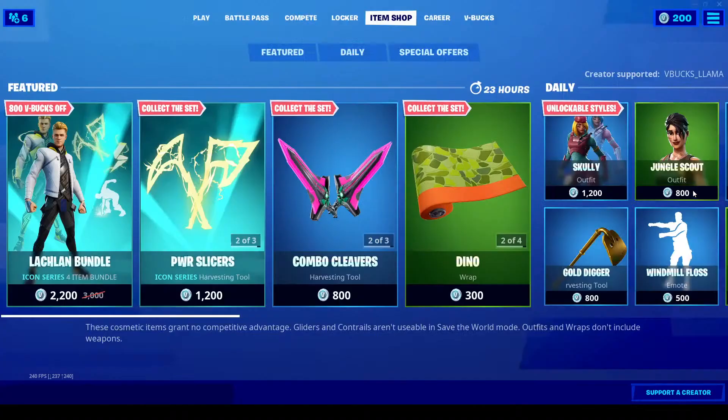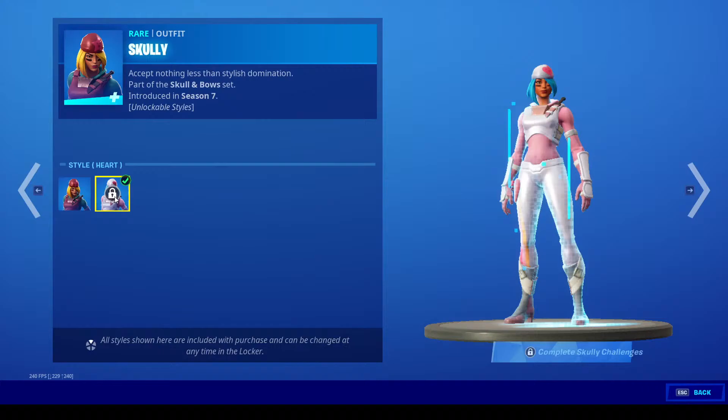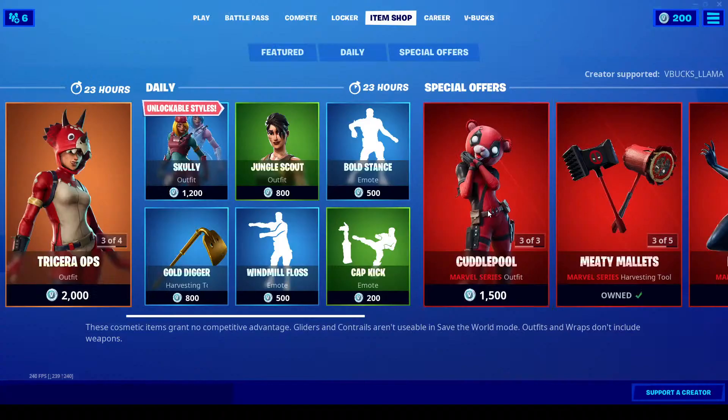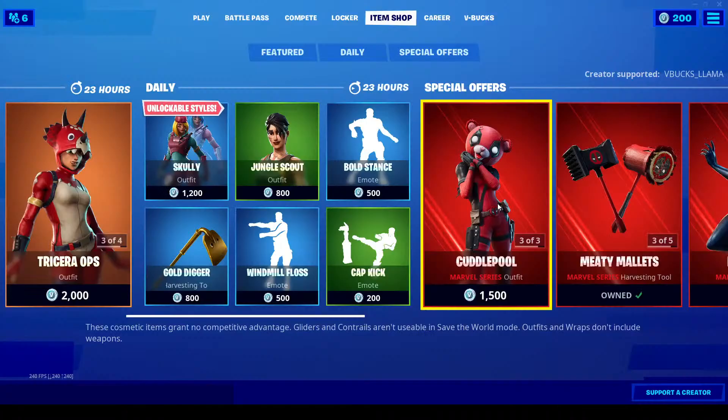And Rex with the Scaly back bling. We also got Scully with the Scully Satchel, and some challenges to get these styles. Next up we have Jungle Scout and Boltstings. Yeah, Black Beetle lock-in sets here.